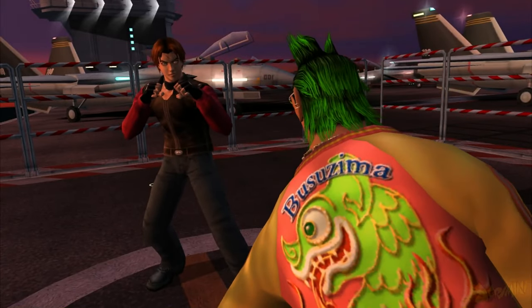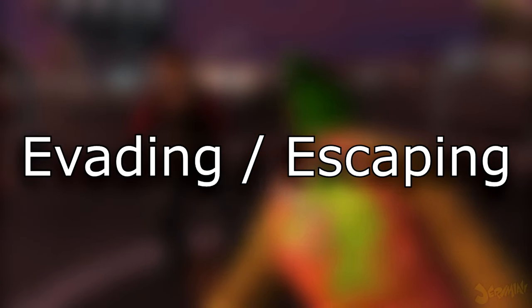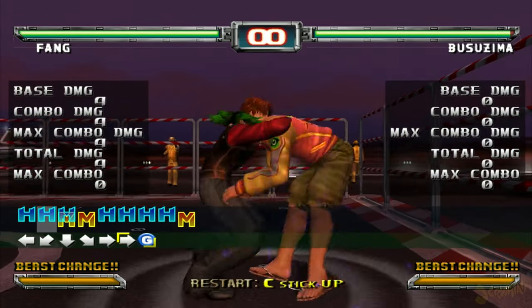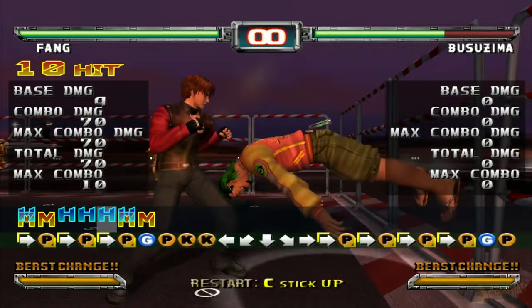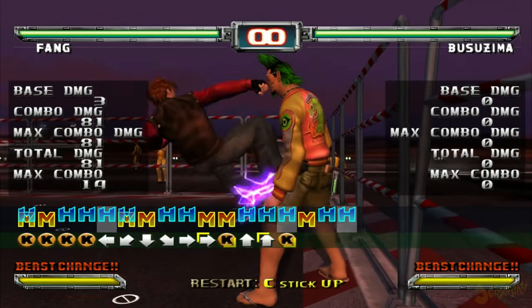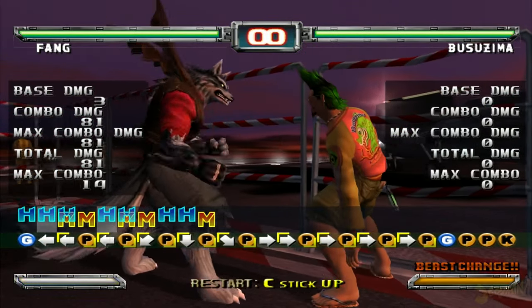Another mechanic that I need to preface is evading. Evading is pressing guard at the same time as your opponent is attacking you, and yes, this does include strings. You can evade everything except grabs. While simple, it is not easy to master because if you have no idea of how certain characters' timing is on their moves, you're gonna get punished a lot. So it's definitely not easy, but once you get the right timing down for certain characters, if not all of them, you will be able to punish immediately afterwards.